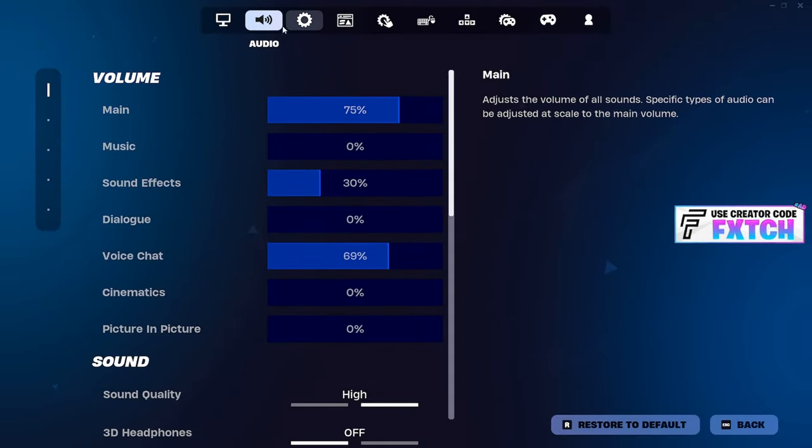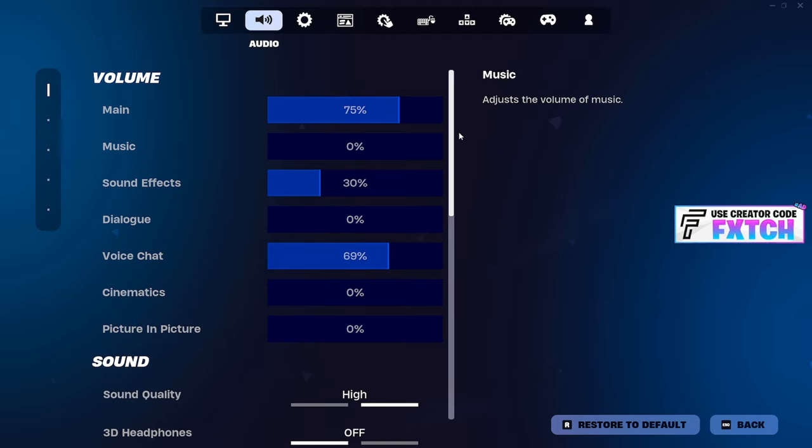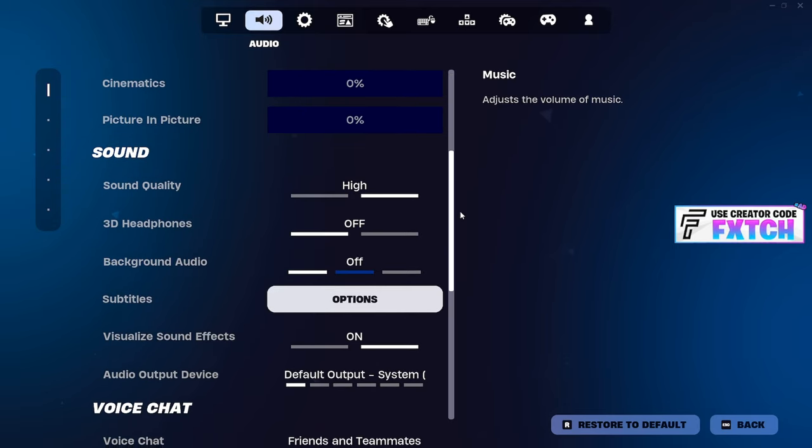Hop into your Fortnite game and head over to the audio tab. All of the volume options are subjective — you don't want them too low because that's going to cause a problem. But this is based on your hardware and your headset, so everyone will have a different experience. Copying a pro player like Mongrel isn't going to work for volume, but the other settings will. Tailor the volume to your liking and then scroll down.